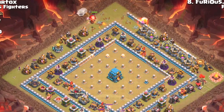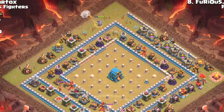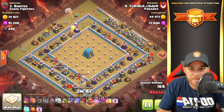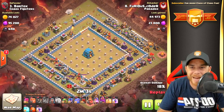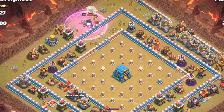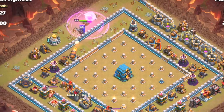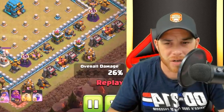Then you're going to see the archer queen dropped, followed by a balloon to look for seeking air mines — pretty common practice. Then you got your healers, and the queen is going to step in and take out that air defense. She's going to follow this line of defenses — the base itself just kind of gives it away for what needs to happen. Rage spell dropped there to keep that queen going, healers joining her in the rage spell boosting her health back up as she moves into an archer tower, then takes down the laboratory and the cannon.